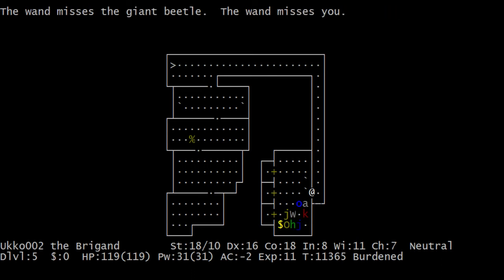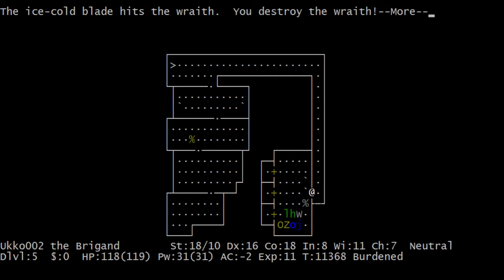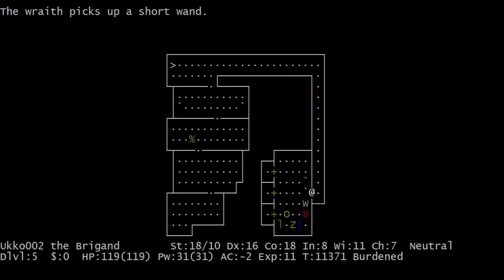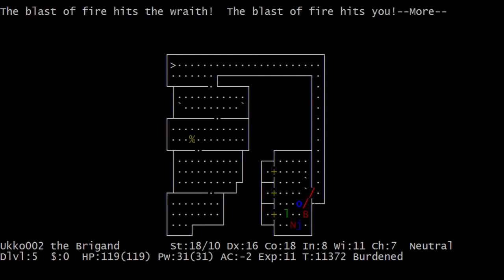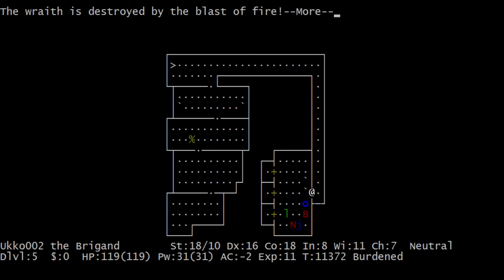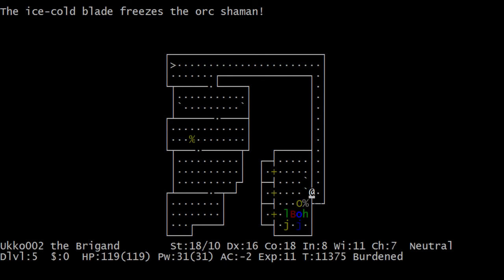That is a bad thing. I'm being zapped with a wand of striking. God damn it. Wraith touches you — goodbye level 11. Wraith, as I said — you can get levels from eating their corpses, but they also drain your levels. I luckily managed to kill it and it left a corpse. The blast of fire — the fire ray — just bounced off my armor there.